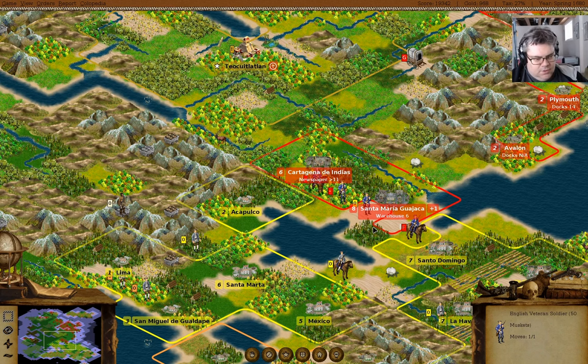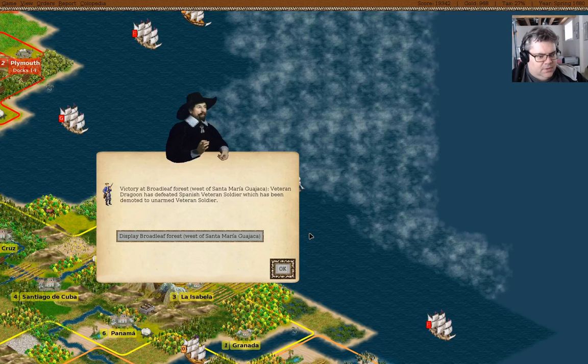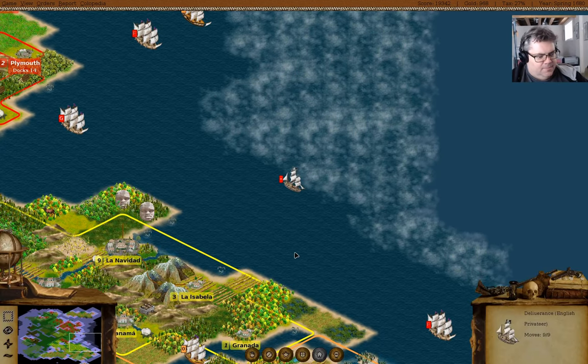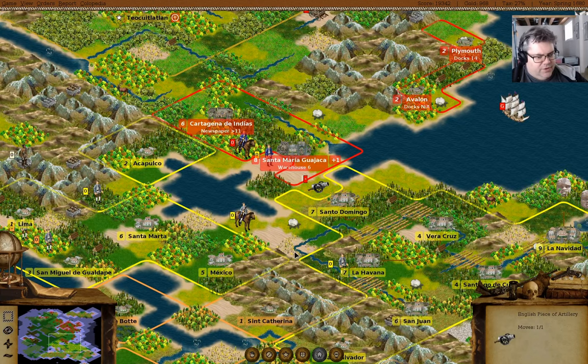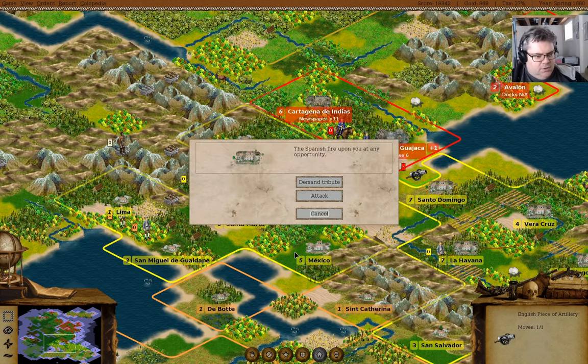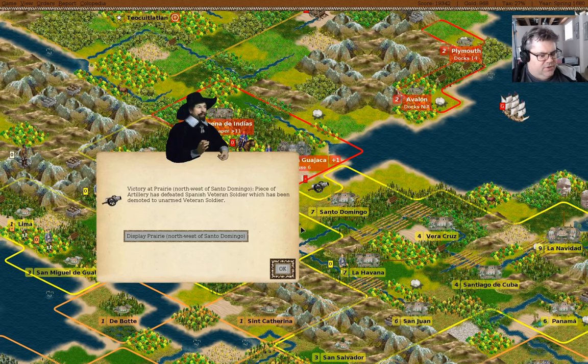Some units want to come this way and that way. A veteran Dragoon has defeated an enemy. You just fortify over there, and the rest of you can attack.